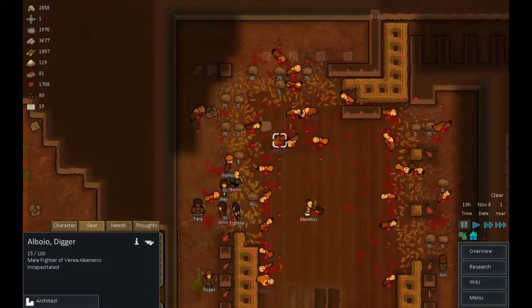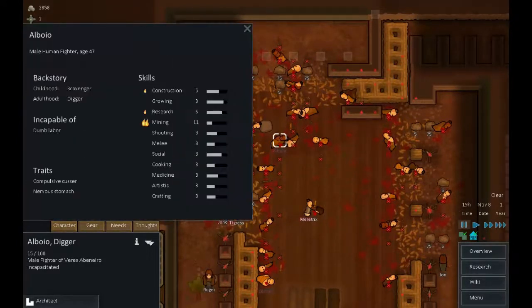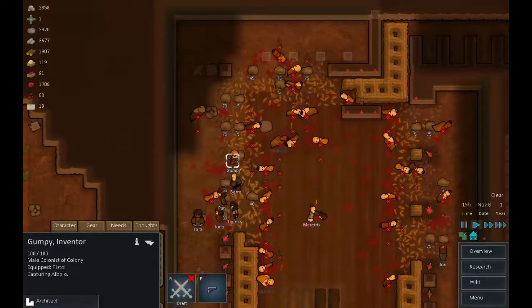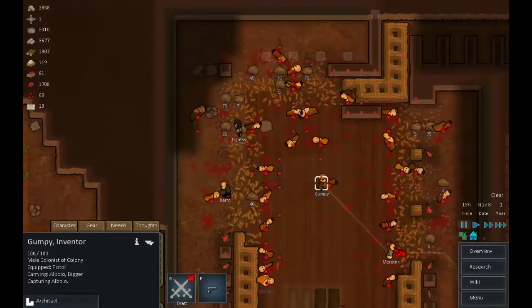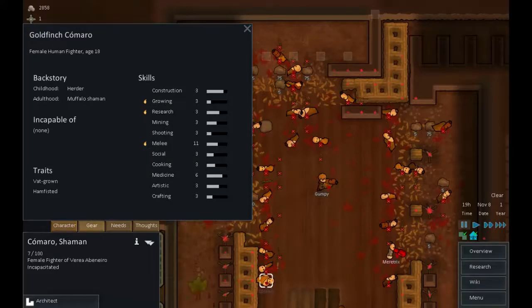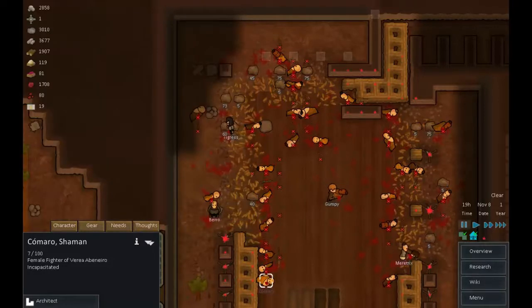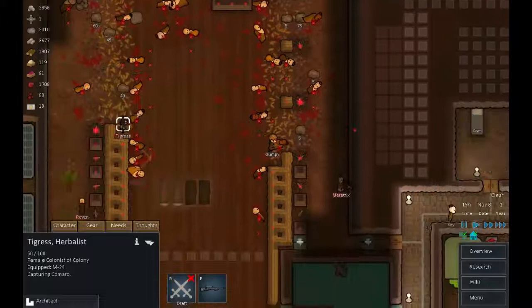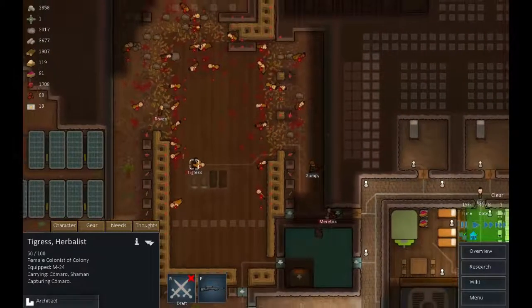Before we go, let's have a look at the people we've rescued. Incapable of dumb labor but a good miner - yes, we will rescue you. Anyone else? Yes - ham-fisted vat-grown buffalo shaman, who's actually good at melee which is totally useless to us. But you can do manual labor and that's good enough for me. Tigress, would you kindly capture this one? Is there anyone else? No.